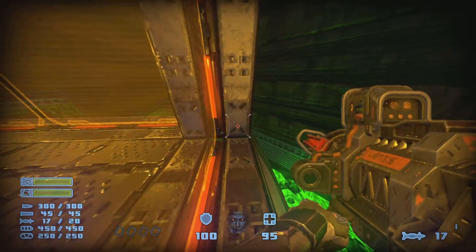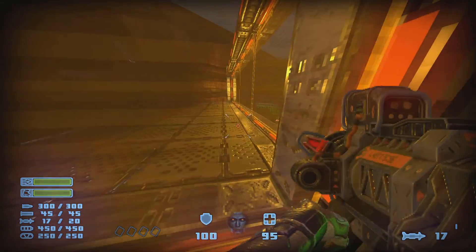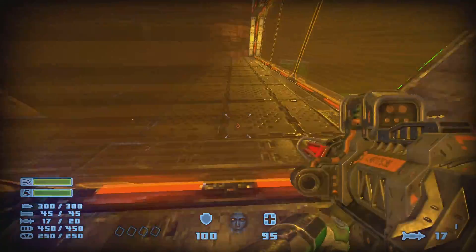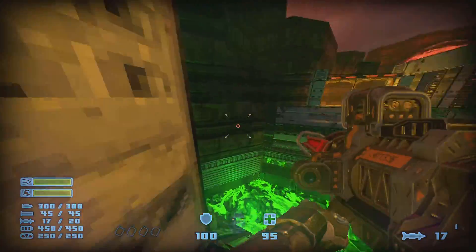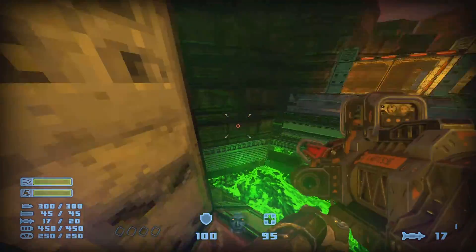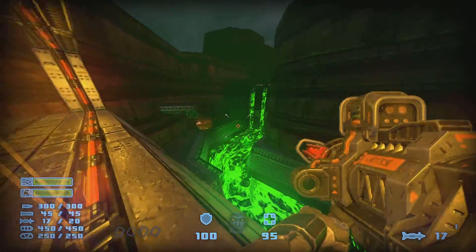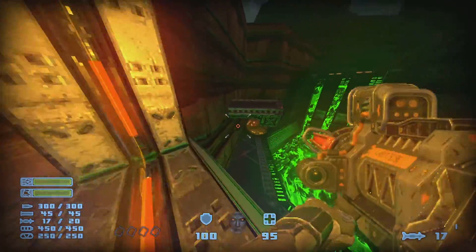This turn here can be a nightmare, especially if you're trying to do it and complete the level — otherwise you'll have no way of getting back up, because there'll be an orange shield or laser grid around the lift, so you can't get back up again. So obviously what you want to do is do a double jump and maybe even a dash to get around this corner here.